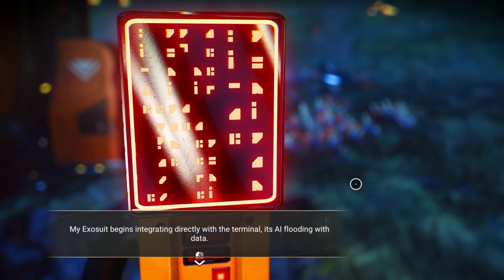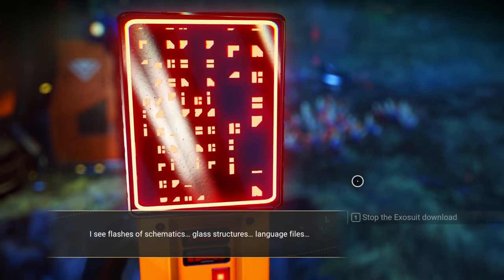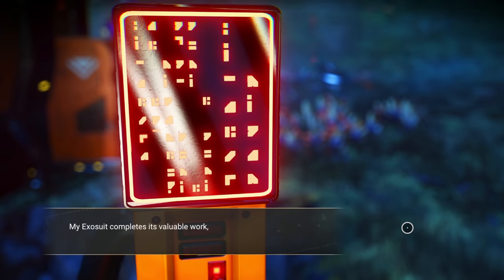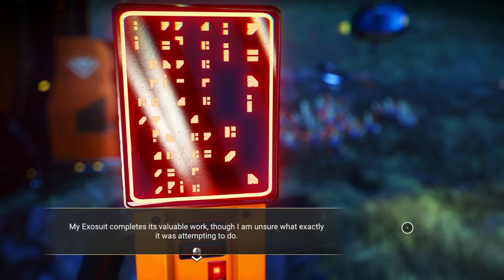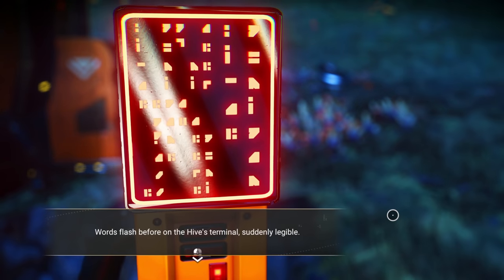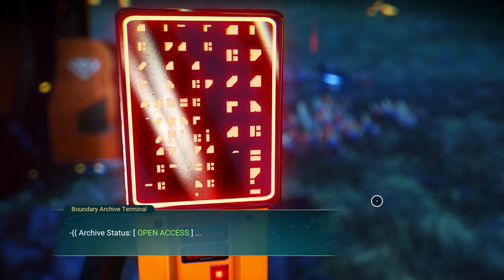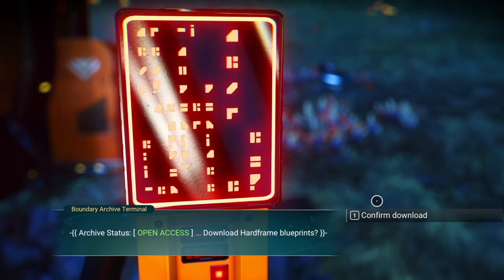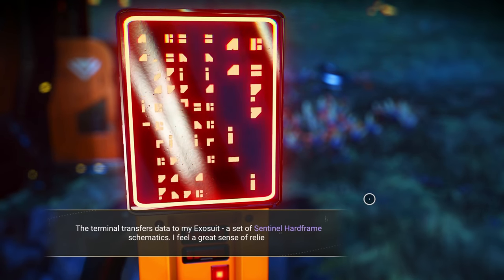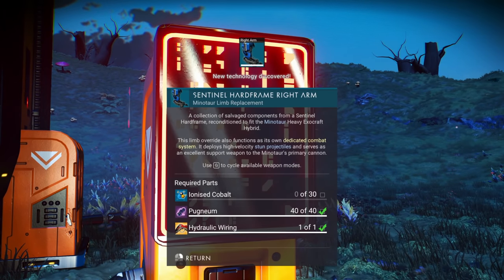The drone begins integrating directly with the terminal, its AI flooding with data — flashes of schematics, glass structures, language files. We permit the integration to continue. It downloads hard frame blueprints — a set of sentinel hard frame schematics. We get the sentinel hard frame right arm.